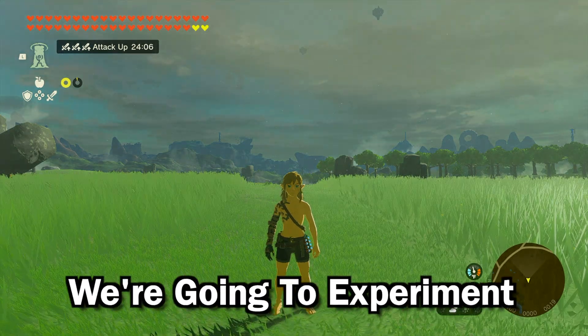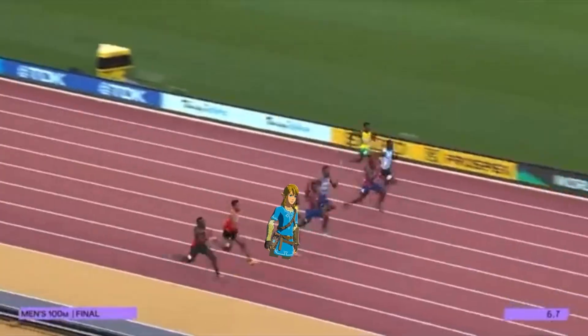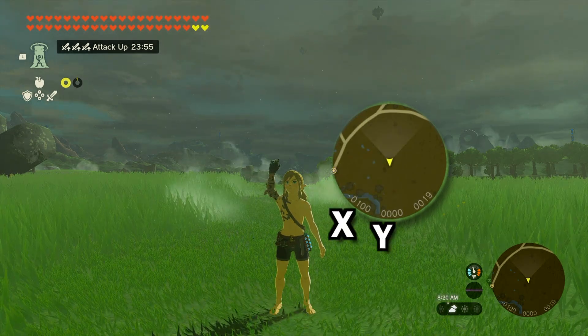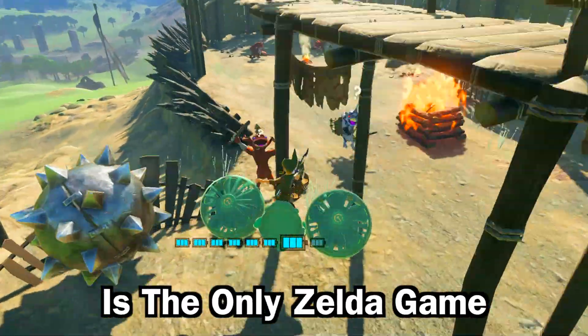Alright, so to see how fast Link is, we're going to experiment with how fast he can run a 100 meter dash. At the moment, we have the coordinates negative 100 on the very left of the other two coordinates. These coordinates are the X, Y, and Z planes, and Tears of the Kingdom is the only Zelda game to have them.